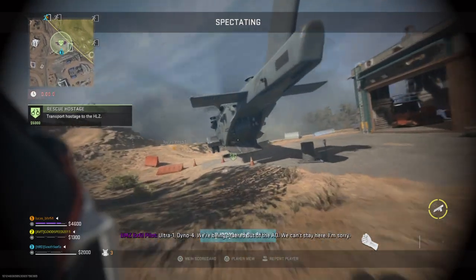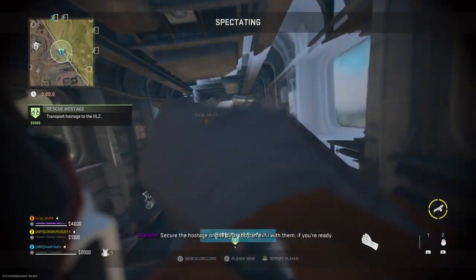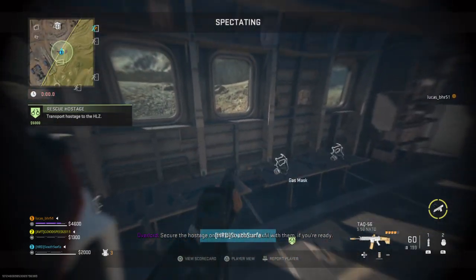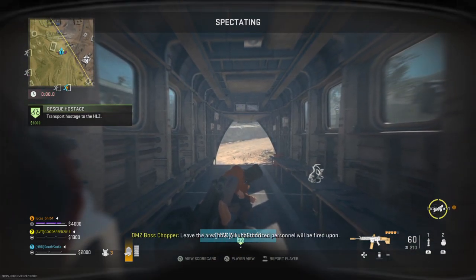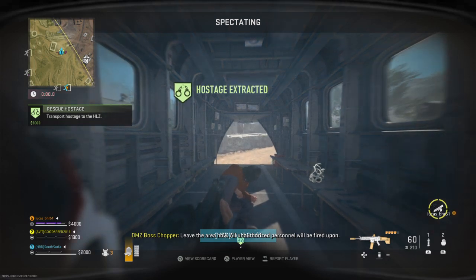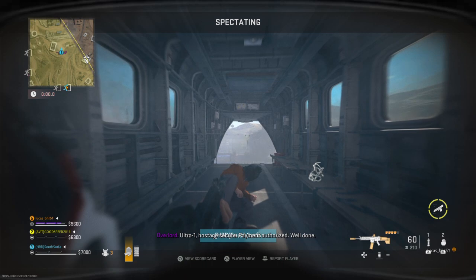Ultra one, Dino Four — we're being ordered out of the AO, we can't stay here. Secure the hostage on the bird, you can exfil with them if you're ready. Ultra one, hostage secure, payment authorized. Well done.